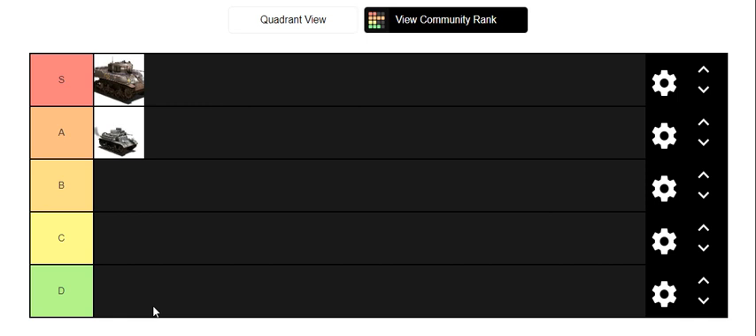Moving up the progression, the next tank you'll unlock is the M3 Lee. This is a 75mm armed medium tank. It has the most frontal firepower of the Tier 1 medium tanks. But despite that, it's going in D tier.